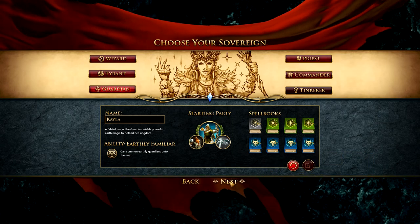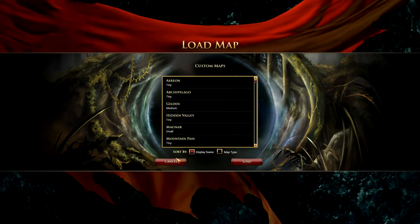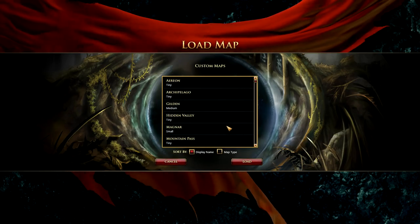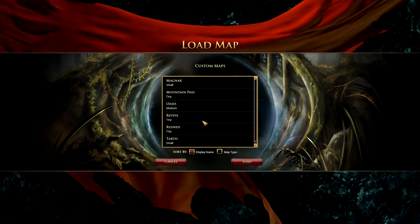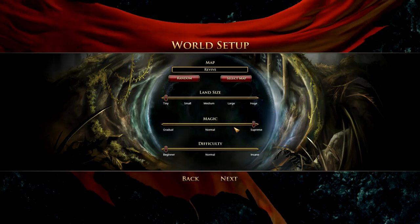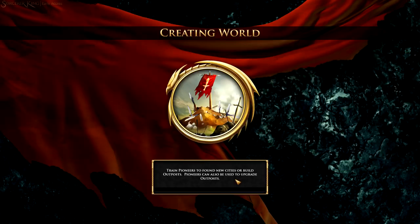Here you can decide the parameters for your new world. What's odd is for example I have Oasis selected, but I can't change the size of Oasis. I don't know if that's something coming down the line. You can pick a different type of map — like a revive map — but you can't change the size, which is odd. You can also change how quickly magic comes in, and the difficulty. We'll be doing normal.